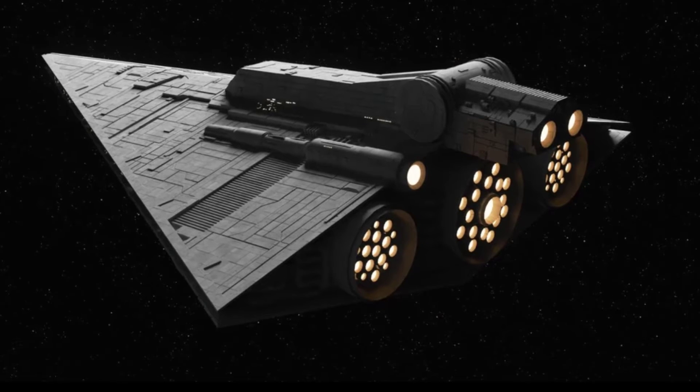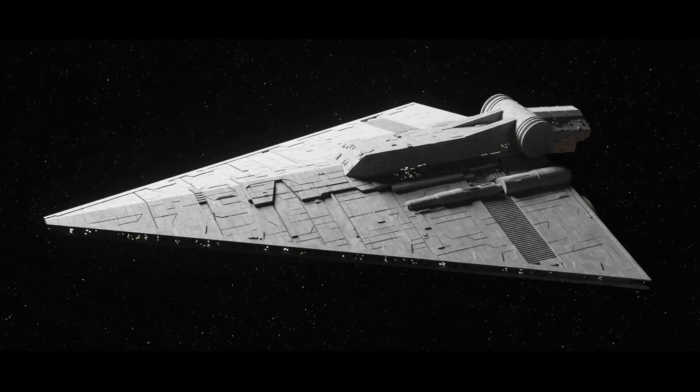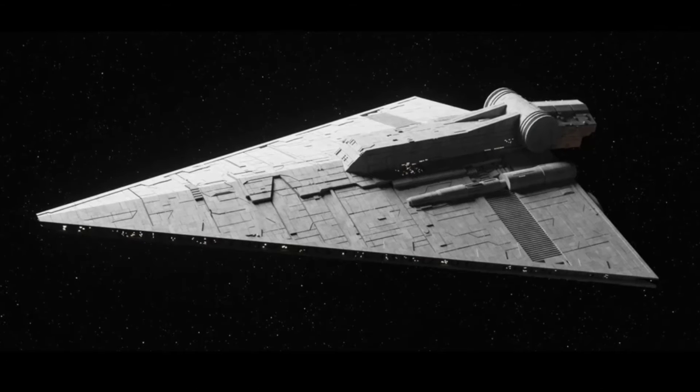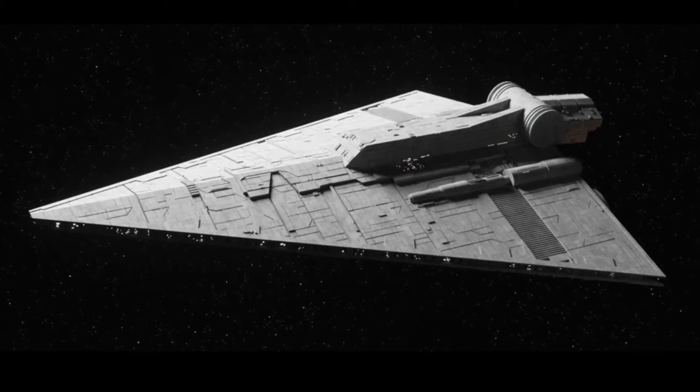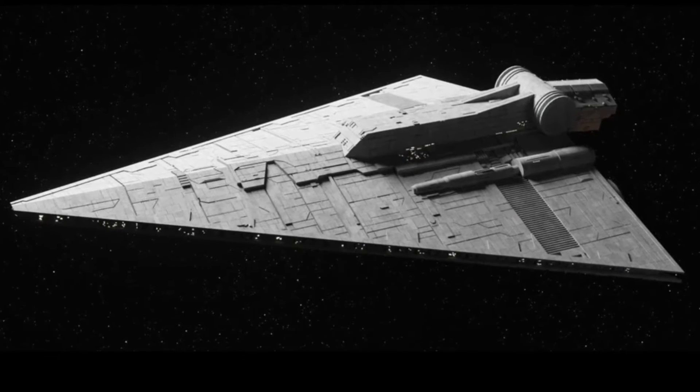It had three primary engines and four secondary engines, with two located on the ventral portion of the ship and the other two in the stern's rich extension. The battlecruiser was equipped with at least 90 weapon systems and also deflector shields capable of repelling conventional blaster bolts.